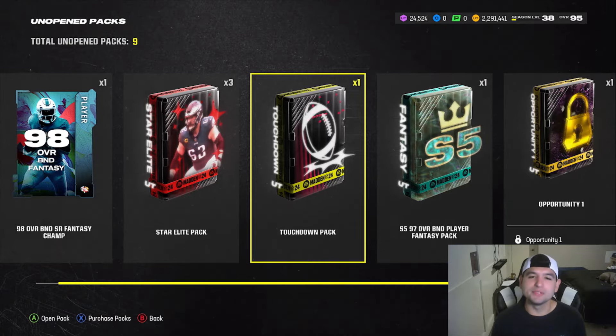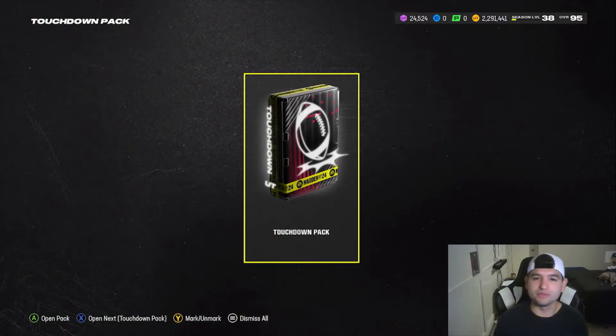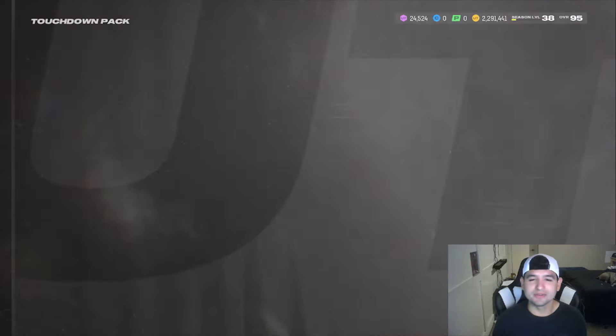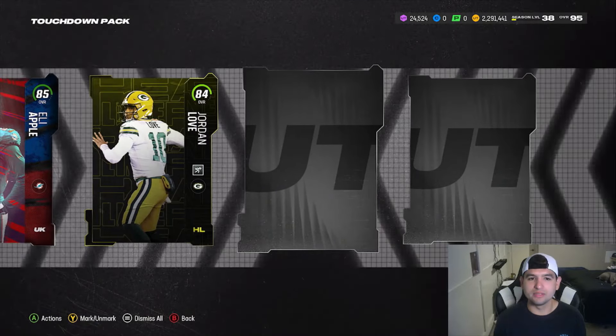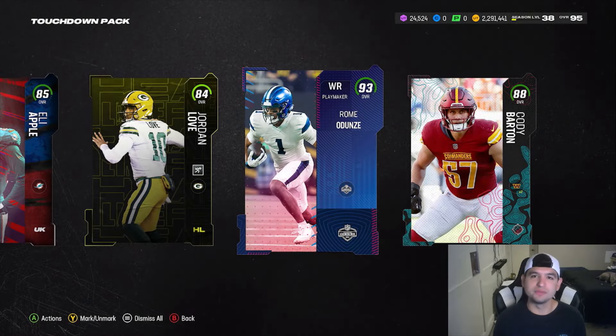I'm wondering what that opportunity pack is - I haven't read anything on it. I've really been out of the loop, so if you guys have any ideas, let me know in the comments because it's interesting that it's locked. I don't understand why it would be locked unless it's like a thing for next year's Madden. Nothing good so far - we're getting a bunch of old cards. I guess 93 Romeo Dunes is good. Definitely some quality packs - maybe we get lucky out of them.